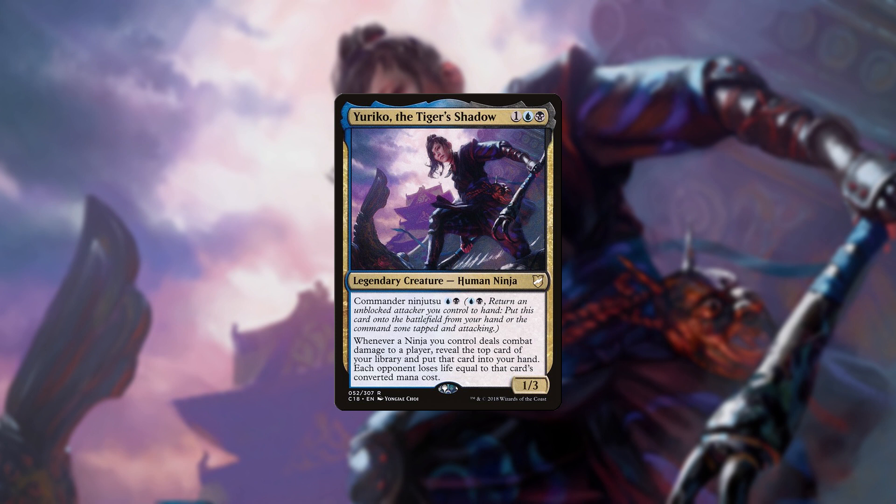Yuriko the Tiger's Shadow is a breakout star from Commander 2018. She costs 3 mana, technically, and is a 1/3 human ninja with Commander Ninjutsu. This allows us to pay 2 mana and return an unblocked attacker we control to our hand to put her onto the battlefield, either from our hand or from the command zone, tapped and attacking. Whenever a ninja we control deals combat damage to a player, we reveal the top card of our library and put it into our hand, and each opponent loses life equal to that card's mana cost.